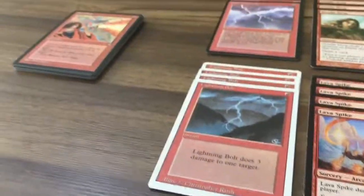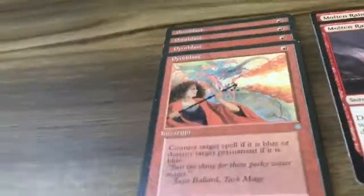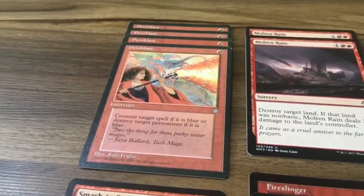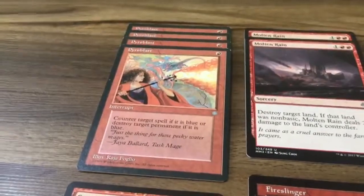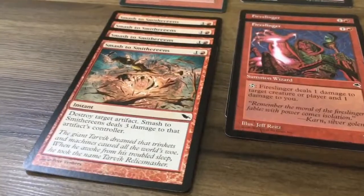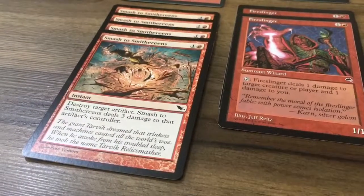That's it for the main deck. Let's take a look at the sideboard. This deck is very good but it won't perform well if the opponent is gaining a lot of life. Against blue control decks, Pyroblast can counter a target blue spell or destroy a target blue permanent — running four copies. Smash the Smithereens is for affinity — you can destroy those artifacts and it also deals three damage when it destroys an artifact.